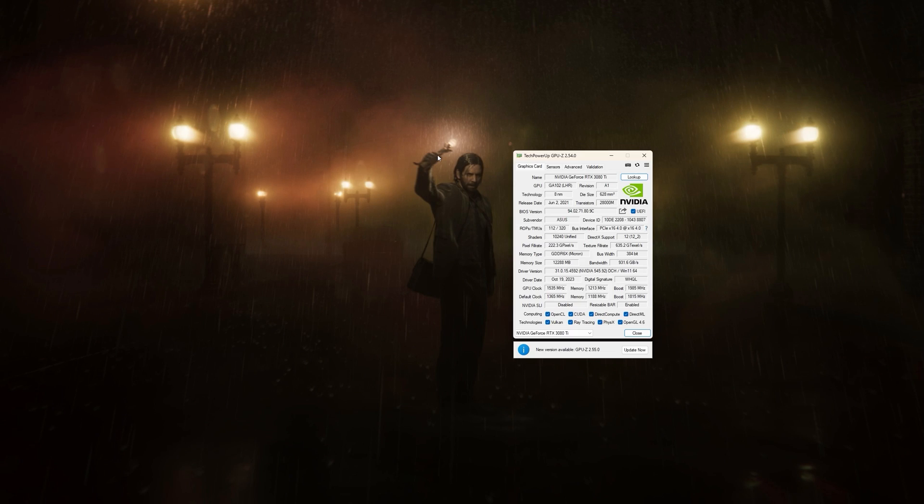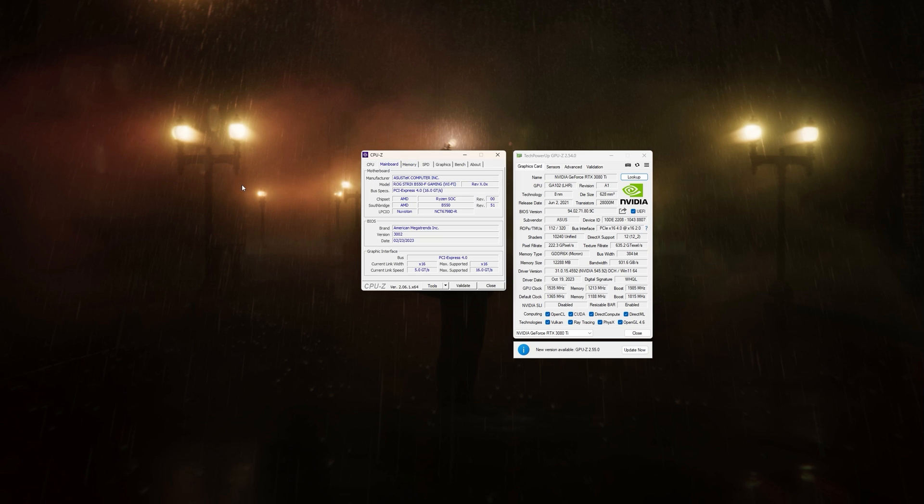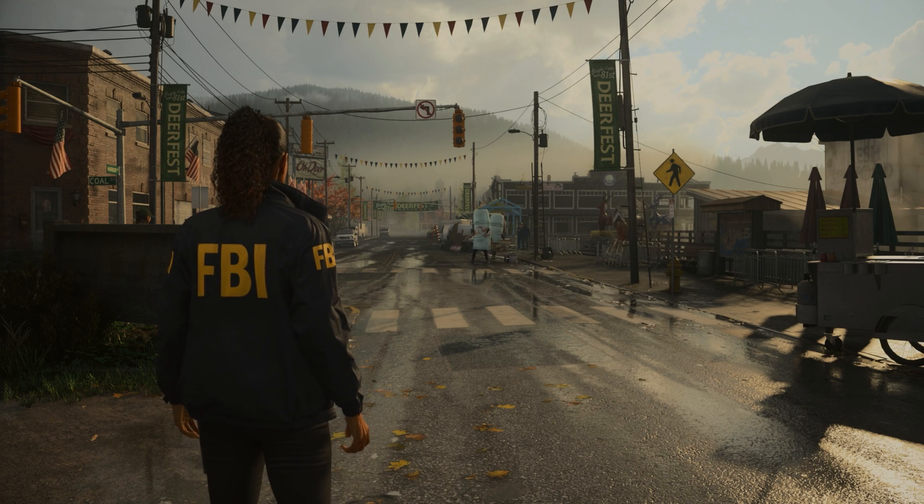In this video I'll be looking at Alan Wake 2 on an NVIDIA RTX 3080 Ti with the latest GeForce driver, which adds support for Alan Wake 2. We've also done a little bit of an overclock on the graphics card. I've paired this GPU with the Ryzen 9 5900X, 32 gigs of memory at 3600 MHz speed CL16, and we're using a ROG Strix B550F Gaming Wi-Fi motherboard.